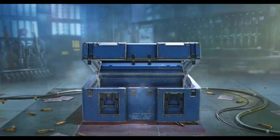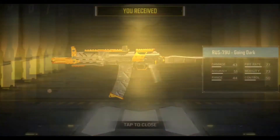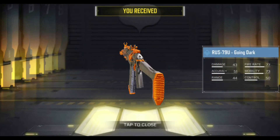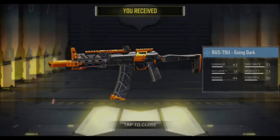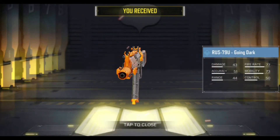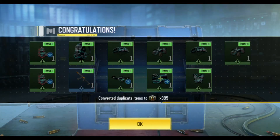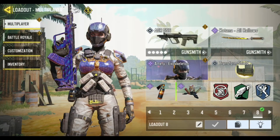I want to be lucky, please. Okay, I got the RUS! Very very nice. Give me, give me more stuff. We got unlucky — we only got the RUS. Okay, that's pretty good though.